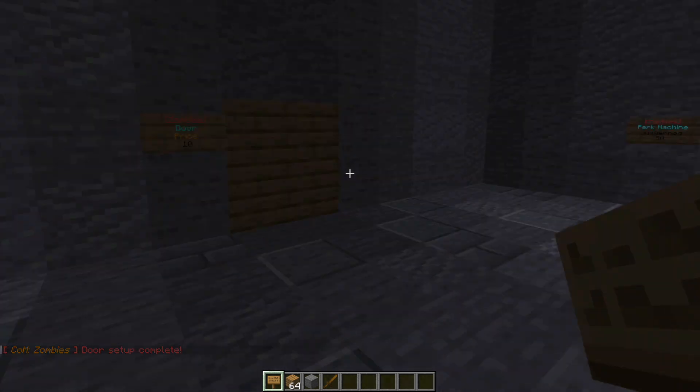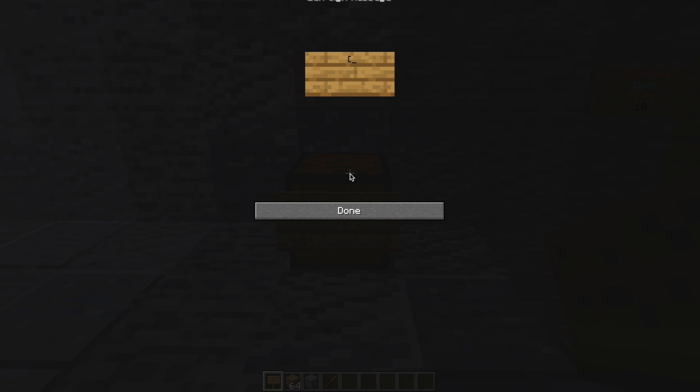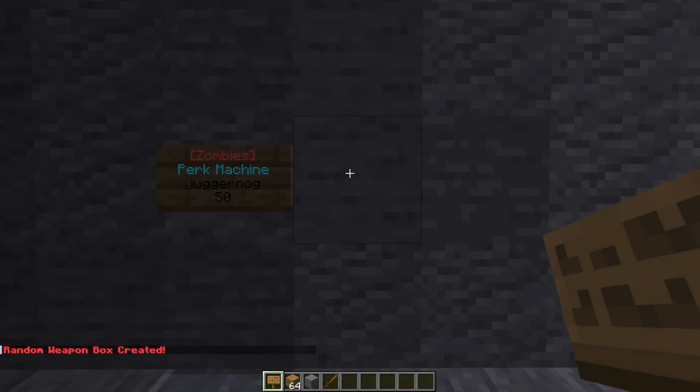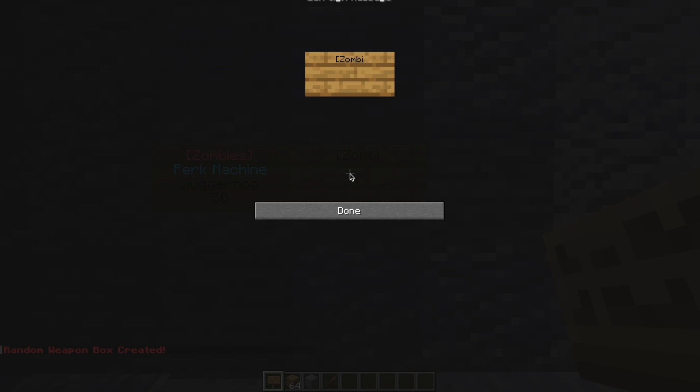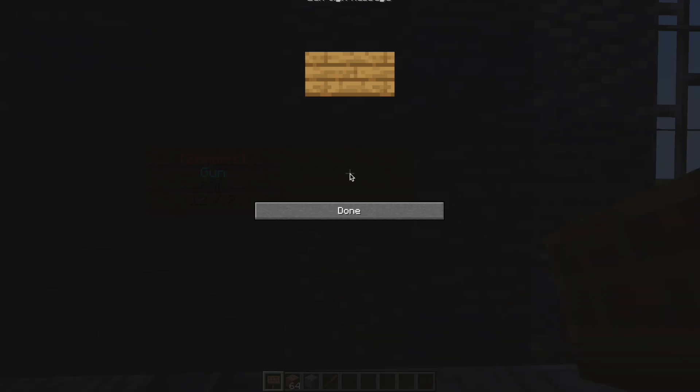There are a few other things we can add, such as a mystery box. Pop down a chest and then put a sign on the front with 'zombies' on the top line, 'mystery box' on the second line, and the price on the third line — so $50. We can do the same for perks: 'zombies' on the top line in square brackets, 'perk machine' on the second line, the type of perk such as 'speed cola', and then the price. Over here we also have a gun — it's the FAL.